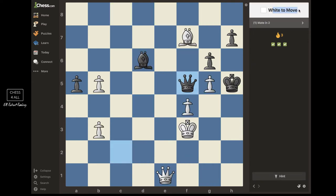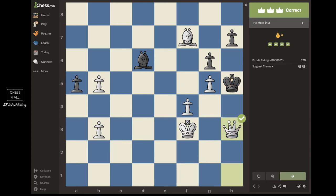Next one — white to move again. King is here. My queen could put him in check; he has to block with the queen, and then checkmate. Check, checkmate. Sorry if I'm going too fast, but I really want to do as many exercises as I can.